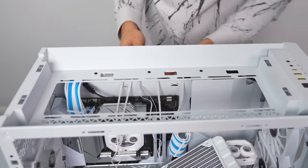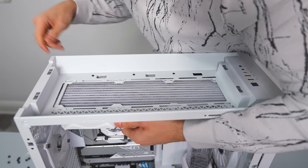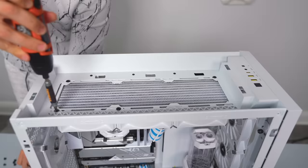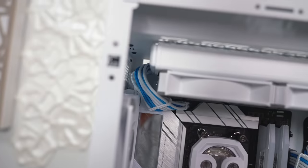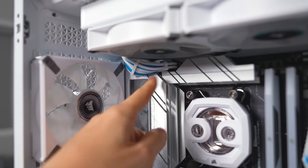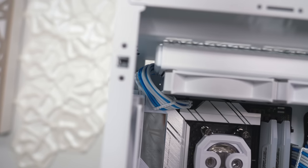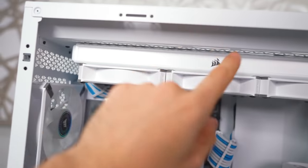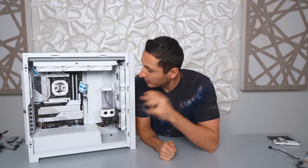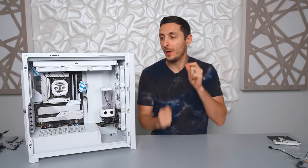That worked! It's a very tight fit — I don't like how it's going over the aisle cover, but that's literally the only way I can get that top rad installed. All the cables are plugged in and ready to go. The only thing I need to do is plug in the graphics card so I know how much space it's going to take up inside the case, and then I can plan my tube run.